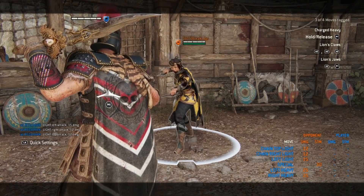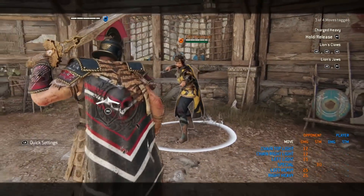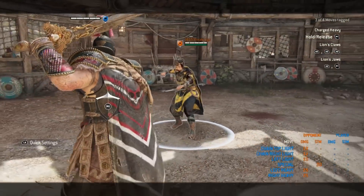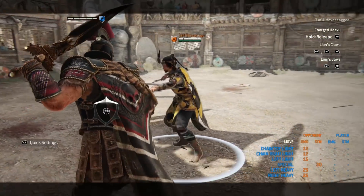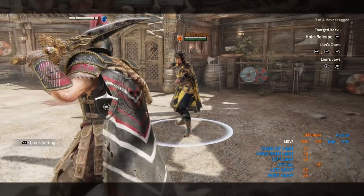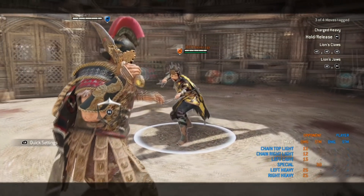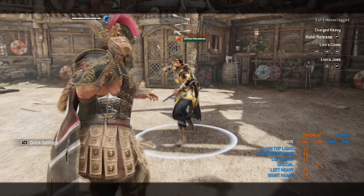Now for the combo section. Centurion doesn't really have a massive kit to utilize — it's very predictable and easy to react to. What you need to do is force your opponent into reactions, and that is what most of these combos are based on. I've learned these from base Centurions and more tactically advanced Centurions.